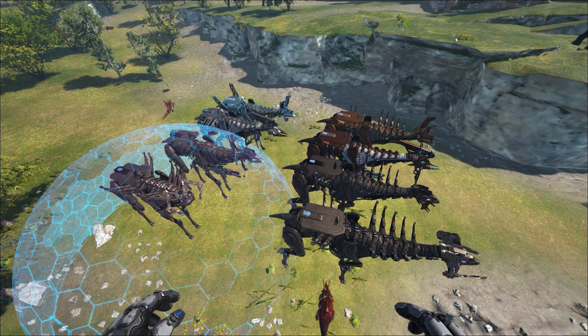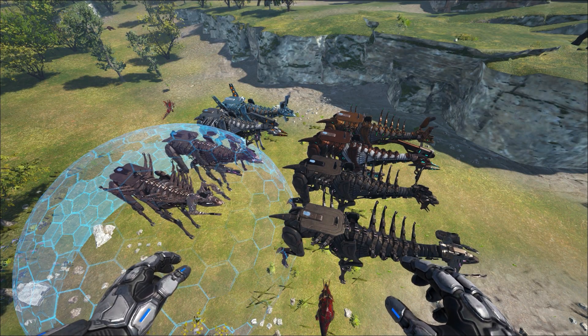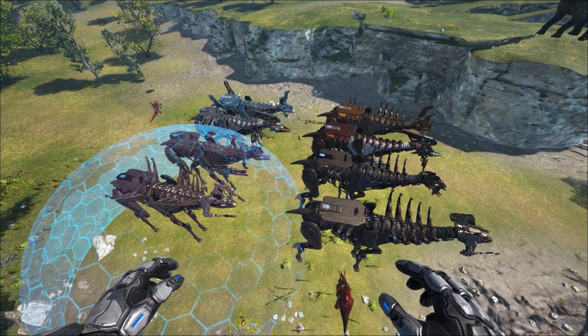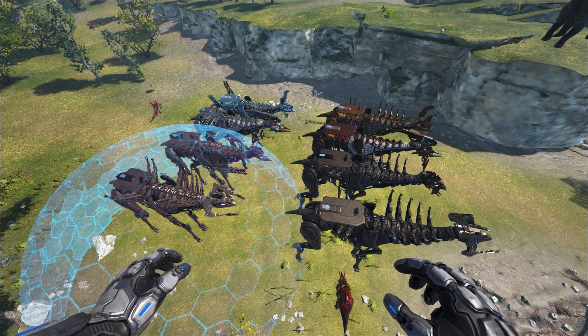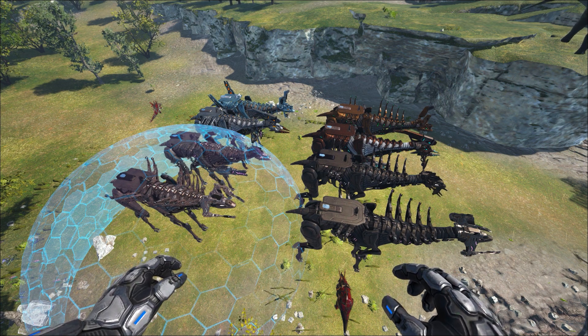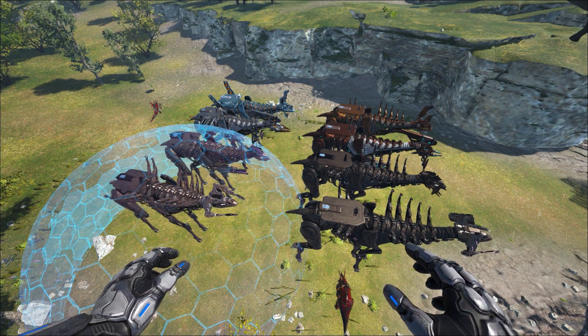Also, all strider combinations can spawn in the wild, so it's fully random — there are no specific areas where they spawn or anything like that. As I've already mentioned, if you want to know how to tame a strider, make sure to check out the video in the video description. And don't forget to like, subscribe, and see you in my next video. Bye.